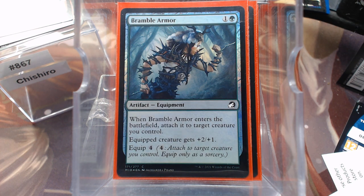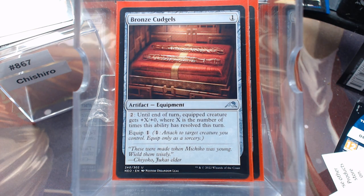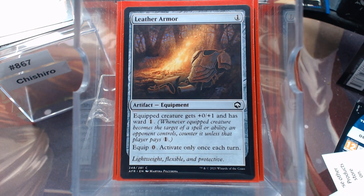The Bramble Armor — +1/+1 for each creature you control. So every time we're casting one of these, in theory we're getting a Spirit Token, so this could add up to be some serious pump. Bronze Cudgels. And then Leather Armor.